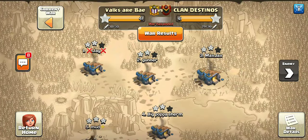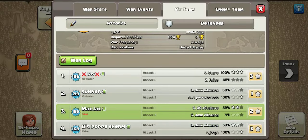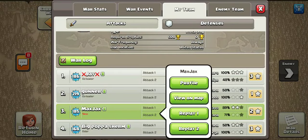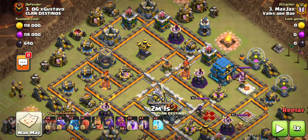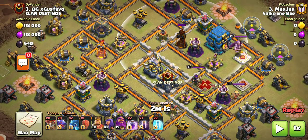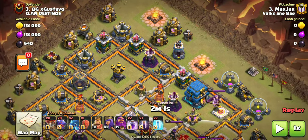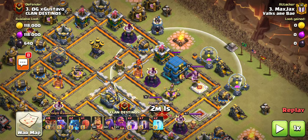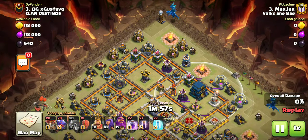Last war I had a couple of decent attacks that really could have gone the distance for three stars but didn't quite get there. When I'm choosing a spot, I'm looking at this base — I have to destroy this multi inferno or else all my bats are going to die. I see three wizard towers I can destroy with my balloons, bats, and slammer, and I can get that town hall really easily, but I will be using my warden ability fairly quickly to save everything from the giga bomb.